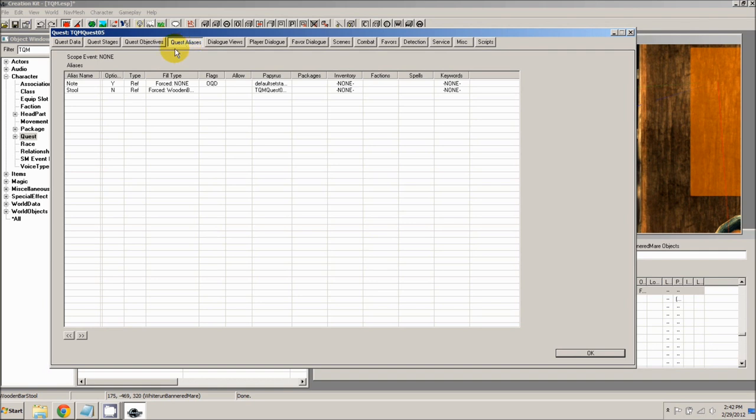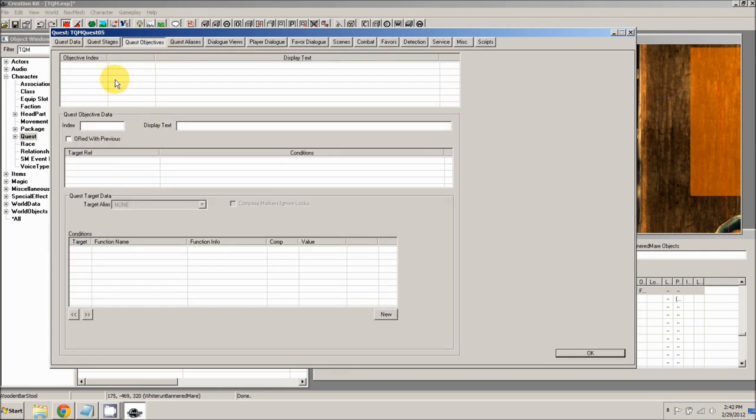The next thing we're going to do is actually create our quest objectives. Go to the quest objectives tab, right click and add new. The first index will be 10 because it corresponds to stage 10 of the quest. For the text we're going to set 'Read' and then open bracket, 'alias=note', close bracket. This is why we checked that stores text box in our note alias — it will replace this tag with the item name that the note alias points to. We're going to make a note item, like a book, and give it a title of Balin's Note. When we assign Balin's Note to this alias, the objective will say 'Read Balin's Note'.